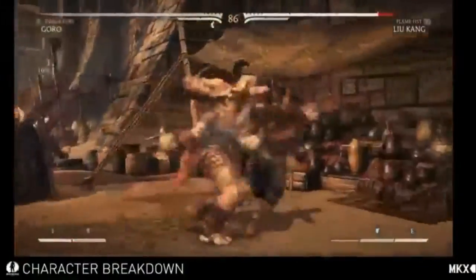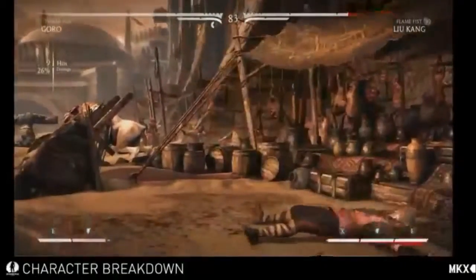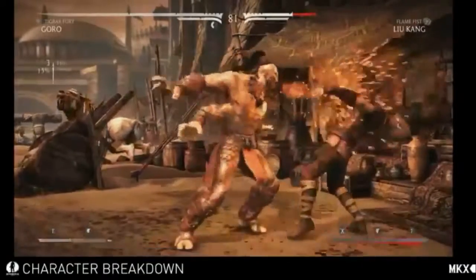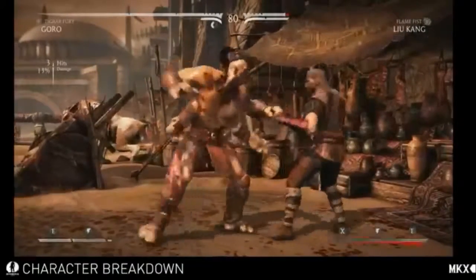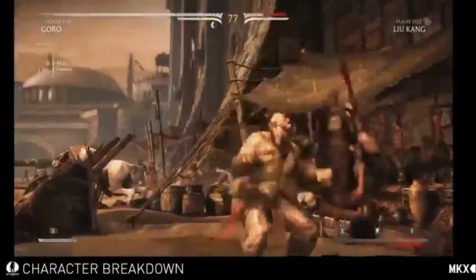Let's get some meter just to cheat it out a little bit. Oh, setups like that — you know, they think you're gonna go for the command grab, you don't. And you can combo the ground blast from there too, right?